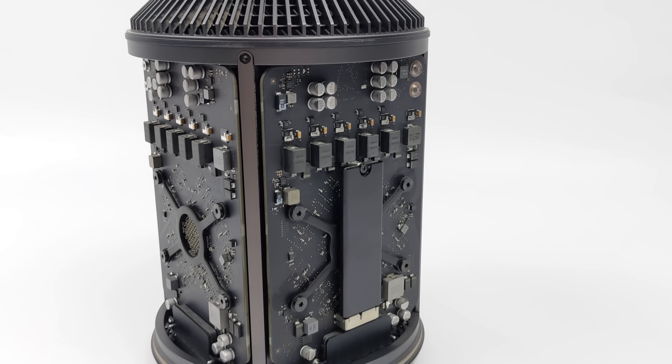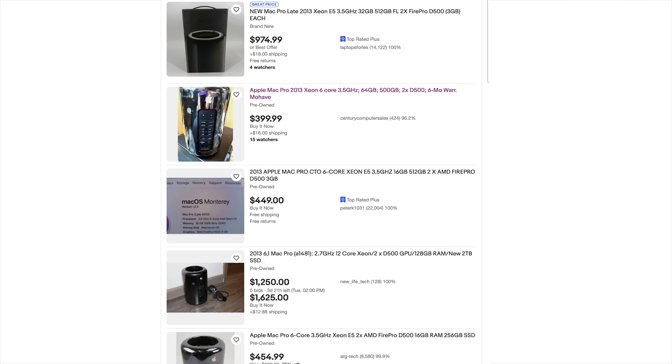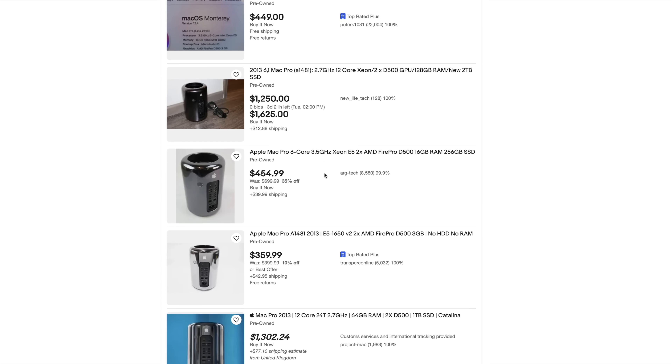When these were initially released, a rig like this went for about $3,000. Right now, for a very similarly configured Mac Pro Trashcan version, you can pick it up for $399. The one listed here has double the RAM of the one we're going to be taking a look at, but I'm going to tell you right now — don't go out and buy one of these unless you have a specific use case scenario where you need one of these Trashcan Mac Pros.